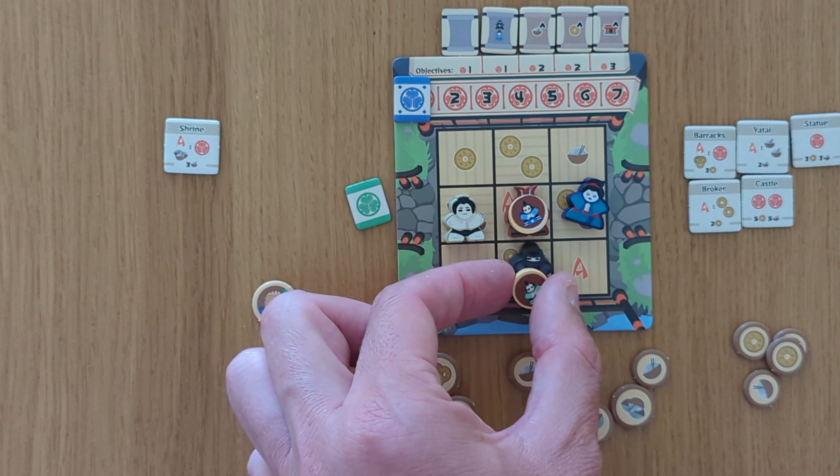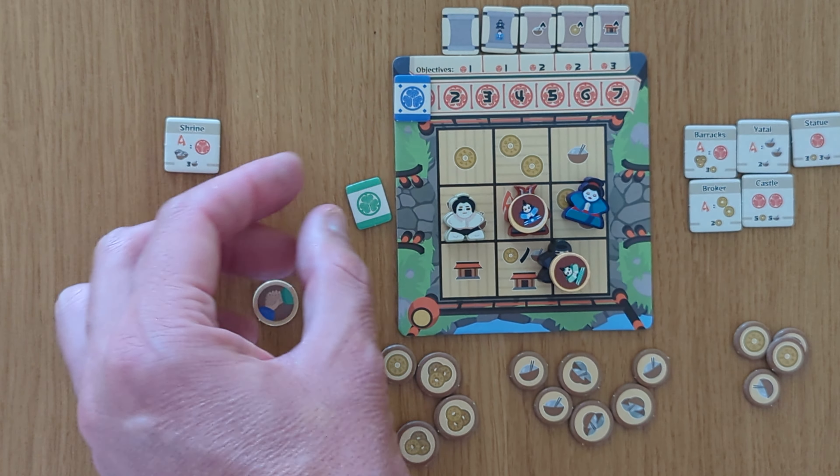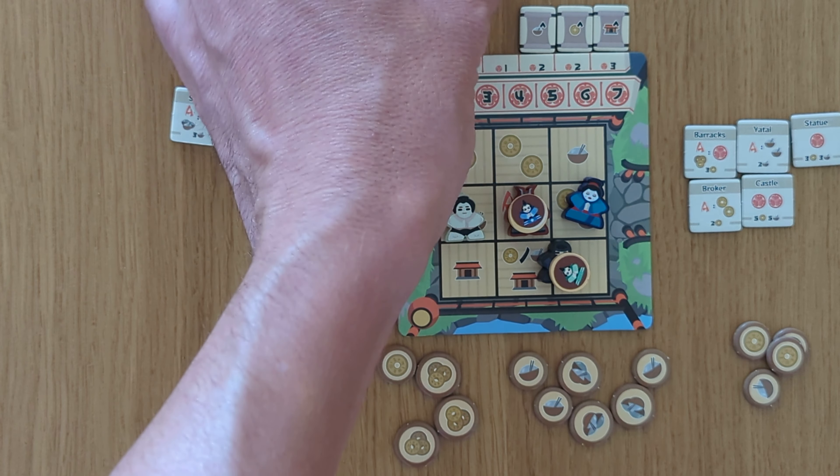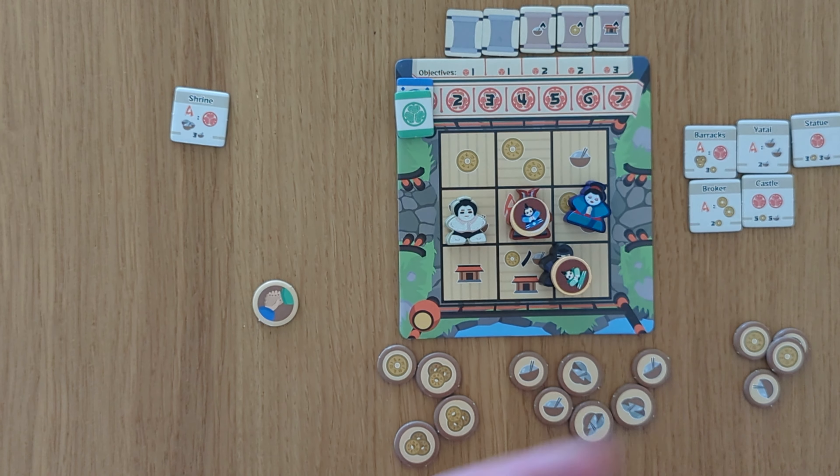Now it's green's turn. They're going to trigger this one - they go here, move it across. They've triggered this action with a single action ability and now they score a point as well, so it goes on top. And already we've completed 40% of the objectives.